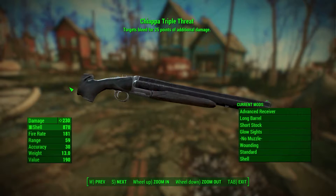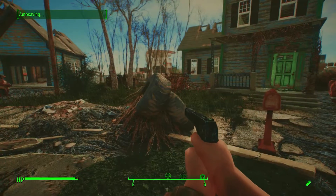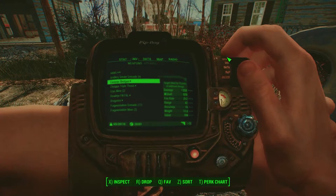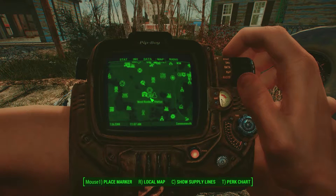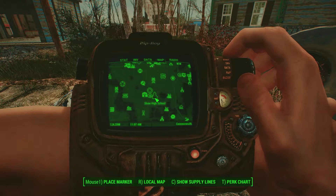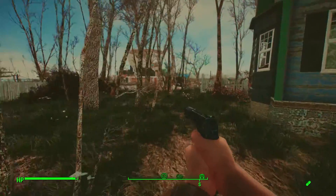And then finally the Chiapa Triple Threat, three-barrel shotgun. Now this is a real gun. All of these are, but this one's pretty entertaining. Now that that's out of the way, we're going to head down over here near Vault 98. I've been into Fallon's Department Store before, but I haven't been in the Roxbury Station, Milton Hospital, or Shaw High School. I'll probably do the high school first. Let's use the OTS for a little bit and see how it goes.